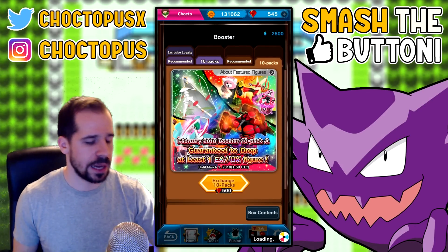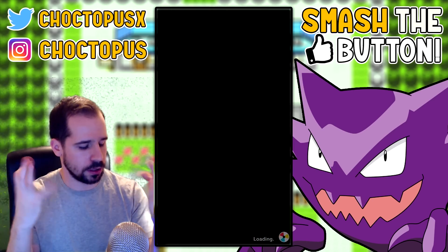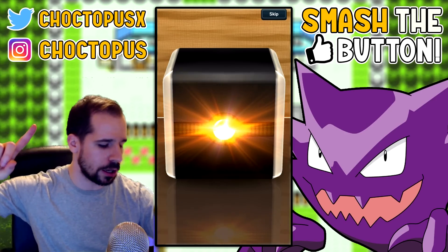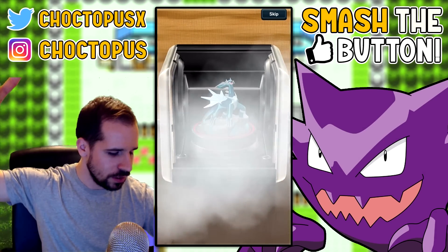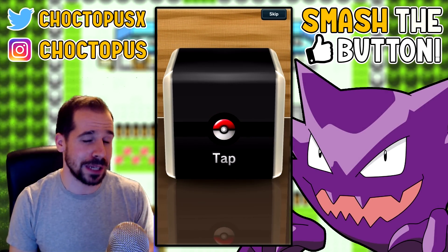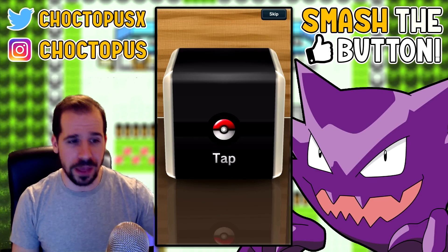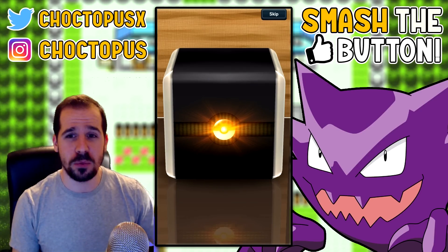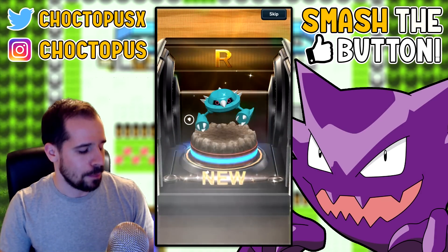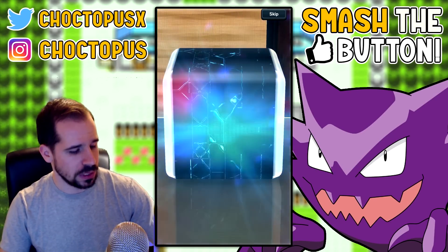All right, 10-pack number two! Let's stretch out the fingers, here we go. First tap — come on, can we start strong? There we go — there's the rainbow! Oh my goodness, are you kidding me? It's like the universe is telling me I should have gone Team Dialga. If Team Dialga wins, let me know in the comments below — this thing was warning me that I picked the wrong team. Metang... so two decent pulls.